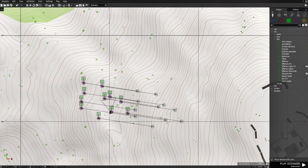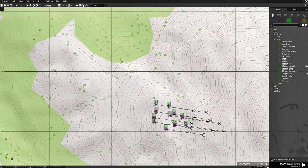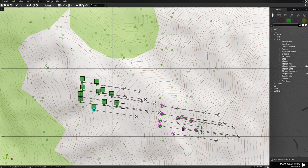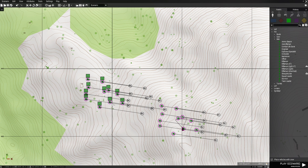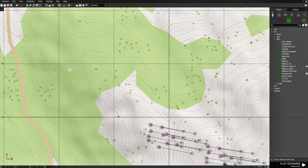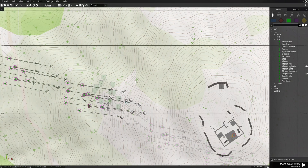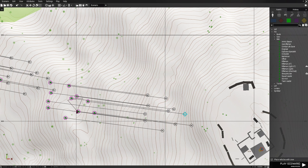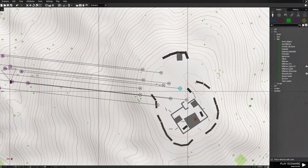Copy all these guys — highlight them all, press Control+C. Then go down a little bit, press Control+V. These guys are positioned down this way. Then Control+V again and face them in this direction. We're going to take all these waypoints and extend them all the way to the military cargo building.